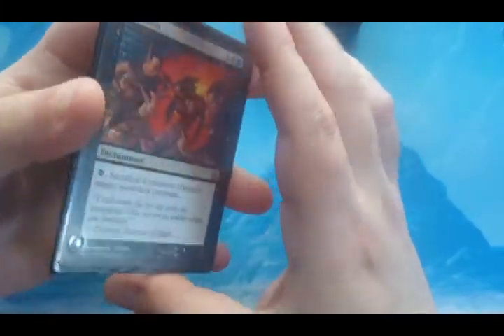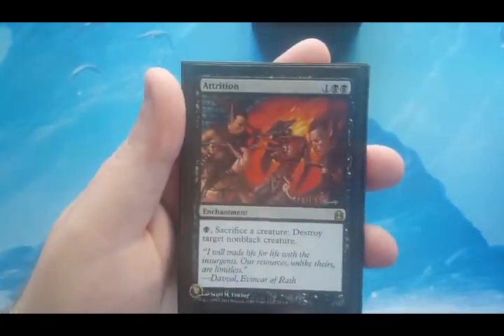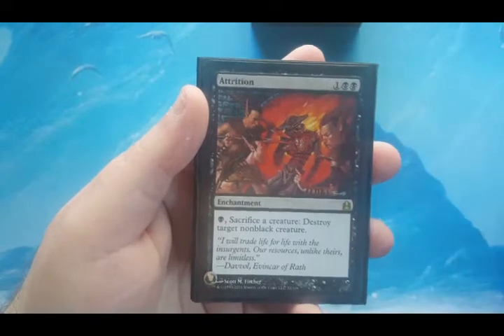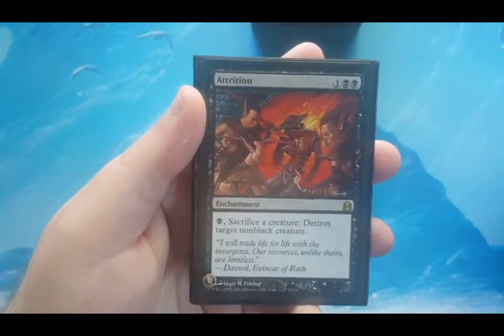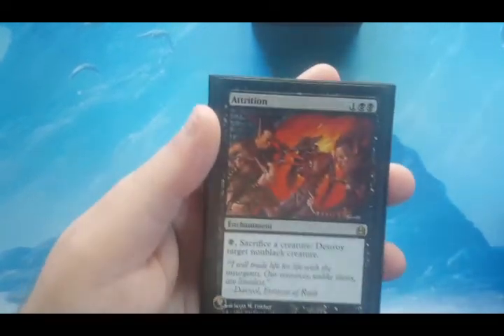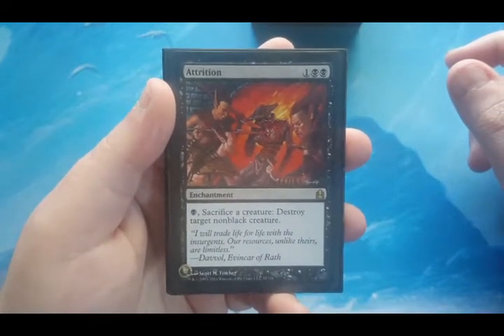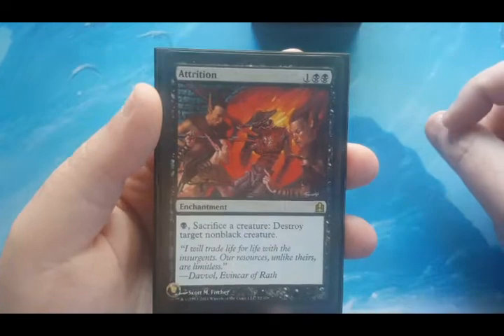Next we go into the very little defense this deck will have — three cards. It's the best I can do with black, which is literally just go-go-go. The first one is Attrition, three to cast, double black. It's an enchantment: pay one black and sacrifice a creature to destroy target non-black creature. Yeah, it doesn't kill one-fifth of the color pie, but I have other ways of dealing with threats and I can force blocks in some way.